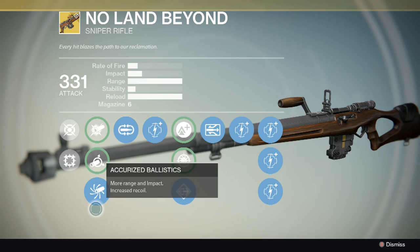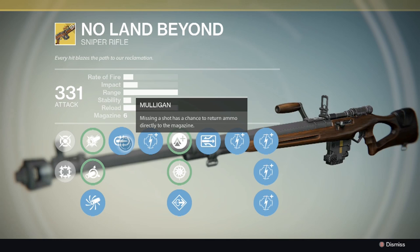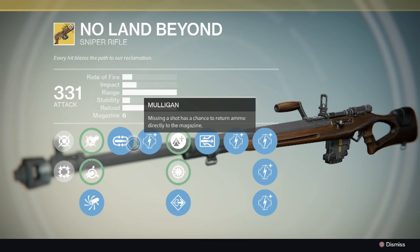Next we go on to its actual parts. For accurate ballistics, soft ballistics, and CQB ballistics, I like to go with accurate ballistics because it gives the most impact and range. Next, the perk Mulligan — missing a shot has a chance to return ammo directly to the magazine.